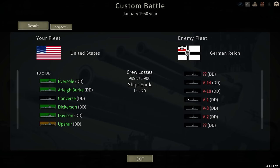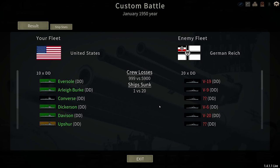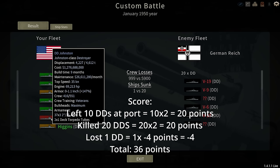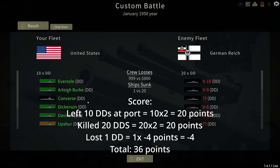20 destroyers at the bottom — shouldn't have come here. I did lose a thousand men; they lost six times that, though. Johnston might need some repairs, but hey, she came through. That's a pretty good score, I think, considering. Let me know what your thoughts are down below in the comments. Hope you enjoyed the video, and I'll see you soon for more Shipyard Champions.